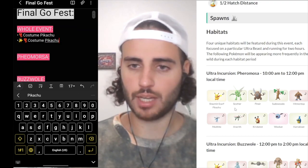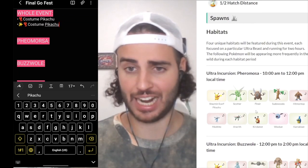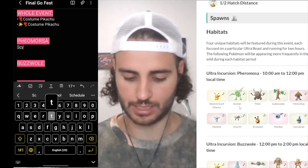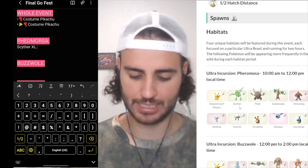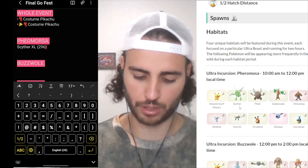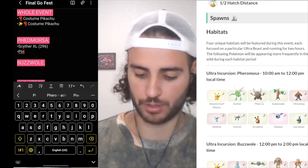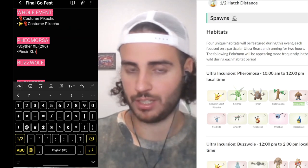Next, look at the Farmosa hour. I don't need any shinies from this habitat - I kind of have everything already. The one thing I do want is to grind for Scizor XL candies, so I write down in the Farmosa hour 'Scizor XL candies.' I need 296 XL candies to max one out, so I put in parenthesis 296. I'll also add Pinsir because there is a Mega Pinsir coming to the game soon. If you need a shiny Heracross - it's a rare shiny - write that down too.